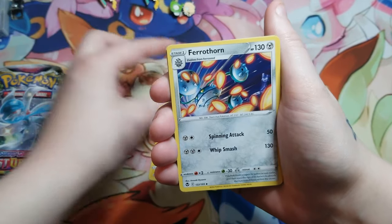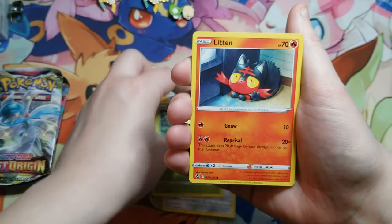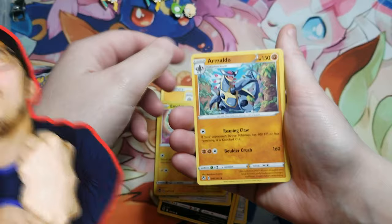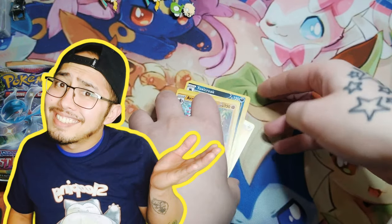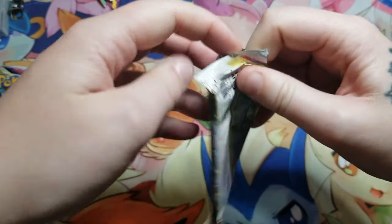I do like the artwork from Scarlet and Violet, but the artwork from Sword and Shield hits different — the same way XY hits different. Halfway through the pack — can we get first pack magic? No trainer gallery. No first pack magic. We'll try again with pack number two: Lost Origins.